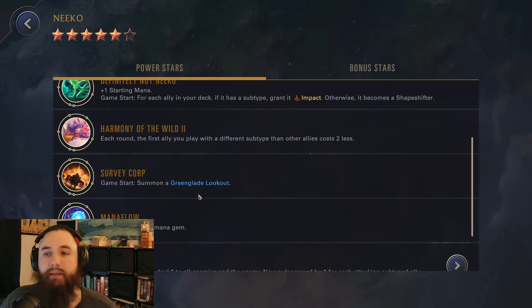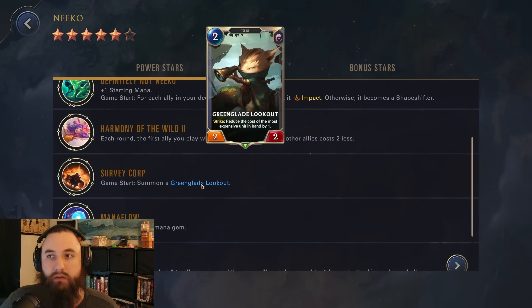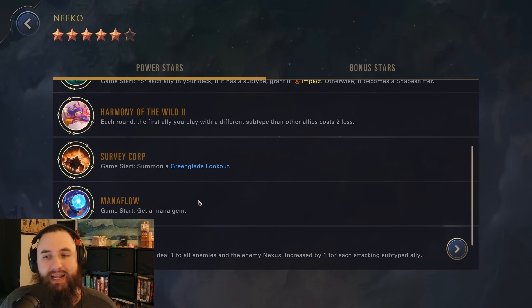Also our 4-star: game start, summon a Greenglade Lookout, giving us a Yordle that we can get at the start of the game. Not the most impactful 4-star but decent for helping us level up our Niko a little bit faster. And then the 5-star: just get a mana gem — quite nice for an early game deck like Niko.